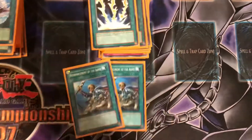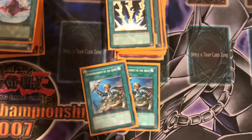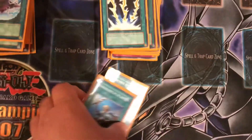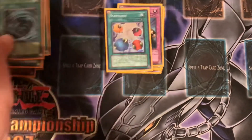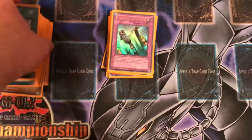Then you got two Reinforcements of the Army to add the DD Survivor or DD Warrior Lady from your deck to your hand pretty quickly. Then you got one Heavy Storm, one Mystical Space Typhoon, and one Scapegoat to wrap up the spell cards.